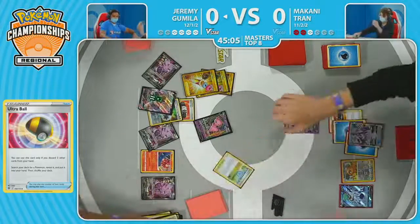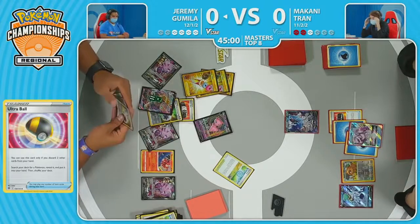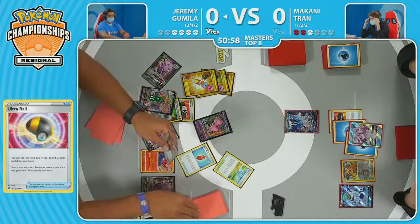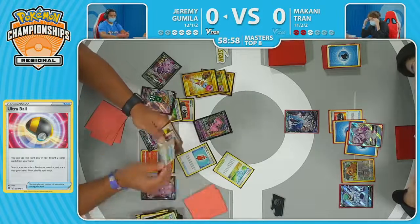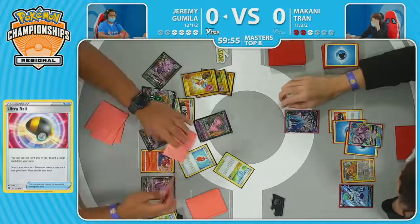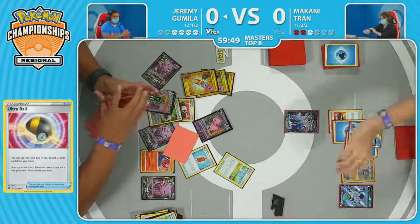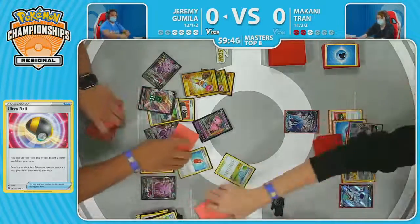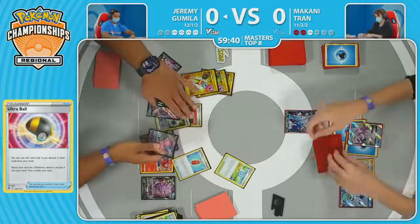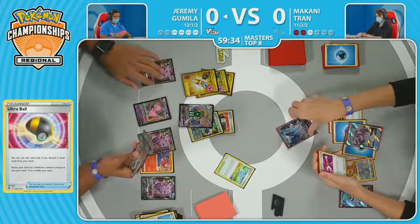The texture of this matchup has really shifted. Jeremy seemed to be in a strong state to take another prize and maybe nullify one of Makani's attackers. But now when you only need to plan to take one more prize, this Oricorio becomes a huge liability on the bench. That means the whole Cross Switcher play to bring up the Lumineon V is now the worst possible thing — you wanted to take that knockout on the Origin Form Palkia V-Star, force Makani to have another Melanie. With that ruling, there's also going to be a 15-minute time extension.